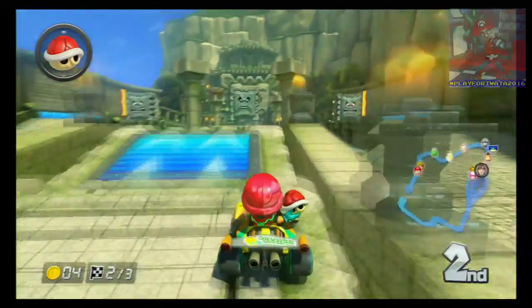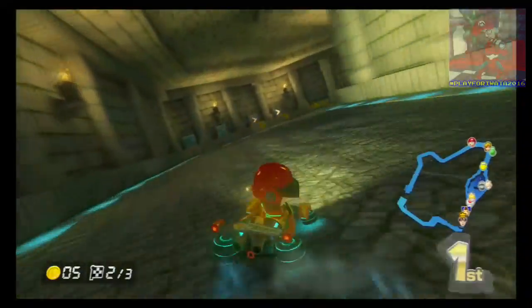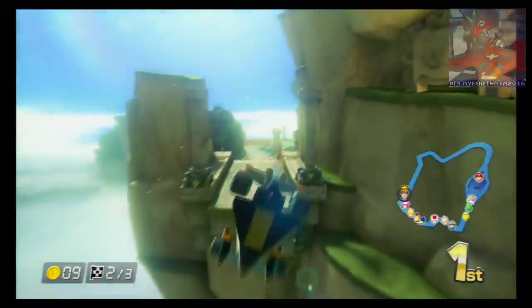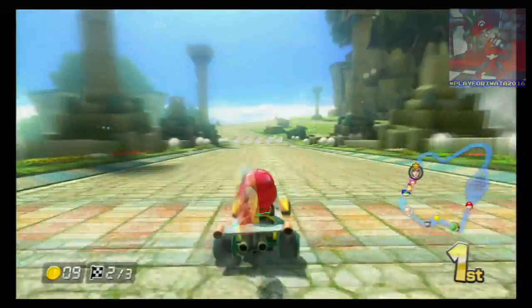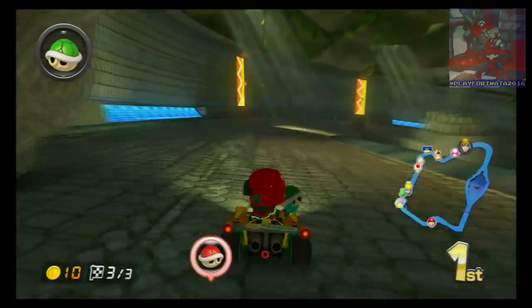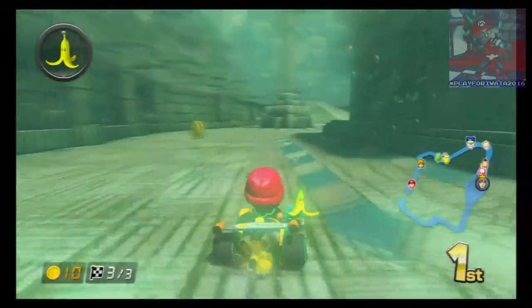Those gear rocks — the one thing you need to watch out for is of course the Thwomps themselves, because they can come down and flatten you. I'm making my way forward — final lap, let's get this home. At least I managed to get that item just in case.